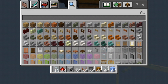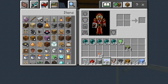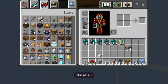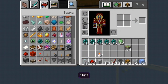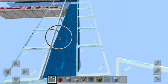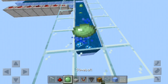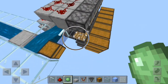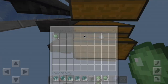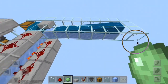Let me grab some slime balls and show you what this does. If I come back up here and start throwing slime balls down in this water stream, they'll start getting collected by this first hopper — and you can see that piston extends so that these items can travel down into here. If you have a really fast farm, it's probably a good idea to have this water stream circle around.